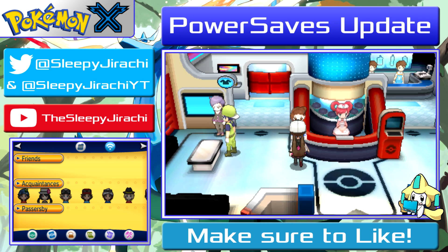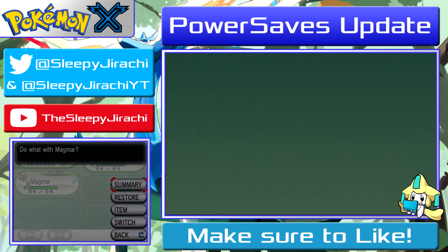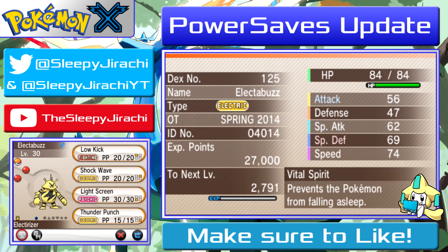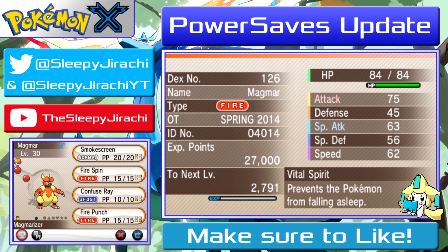Okay, now let's check out Magmar. They take a while to get. Same level. They've kind of got similar moves — he has Low Kick instead of a status move, but similar overall. They both have their evolution item. This one has a Pokémon-loving badge and the other one doesn't. They're both met in a lovely place.